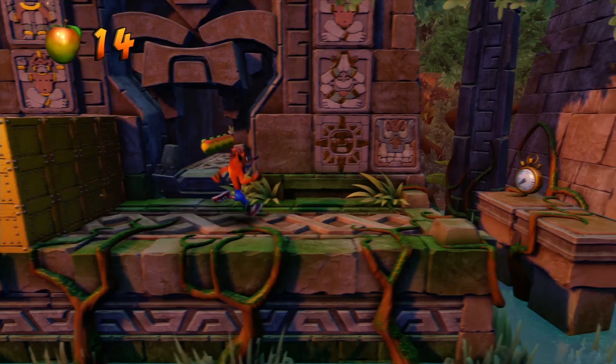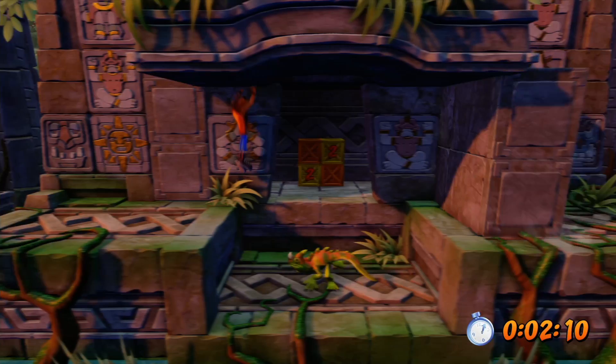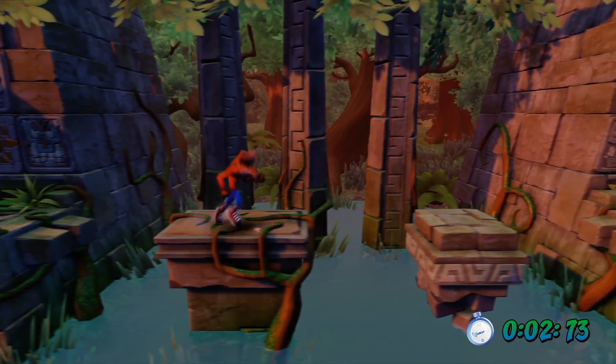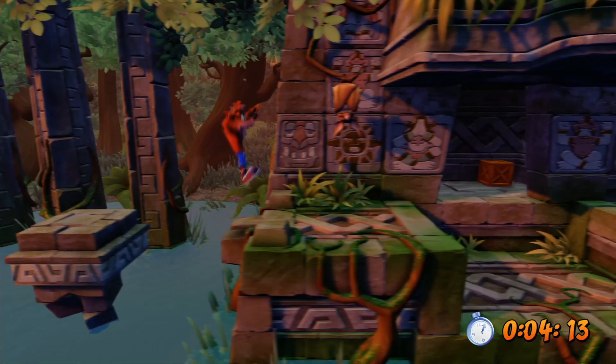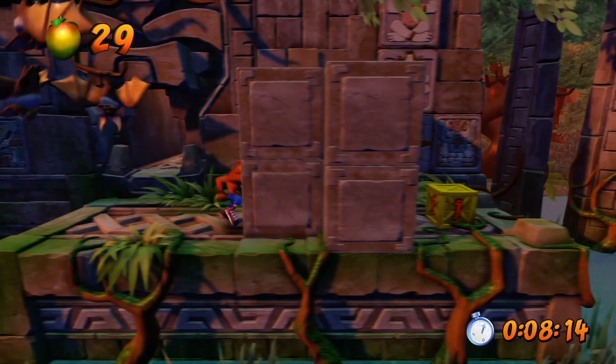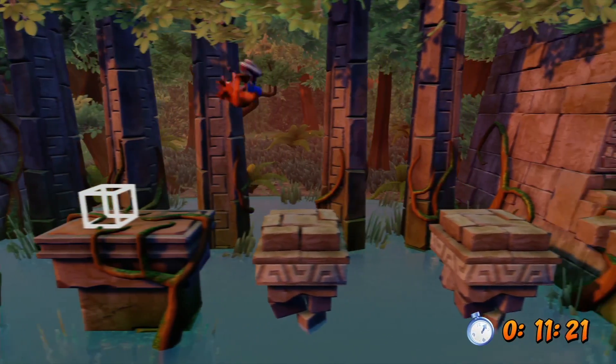Boss City is probably my most hated level in the entire franchise. For starters, we want to grab that clock, and while there is an Aku Aku behind you, turns out it's five seconds or so that you don't want to lose. There are four Aku Aku masks and you do need to maintain your Aku Aku throughout this to get three.